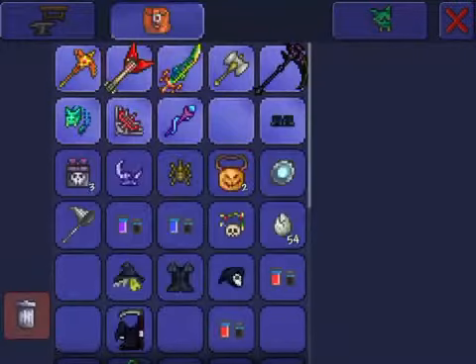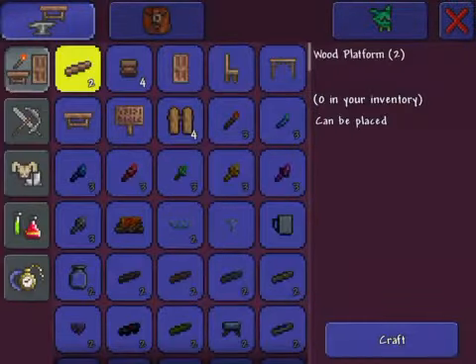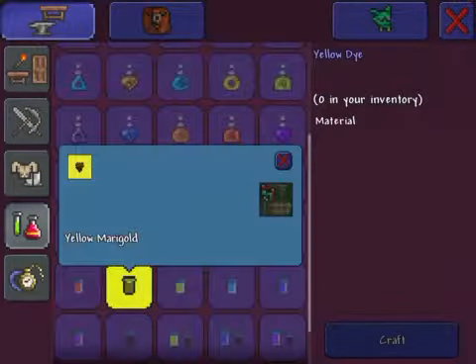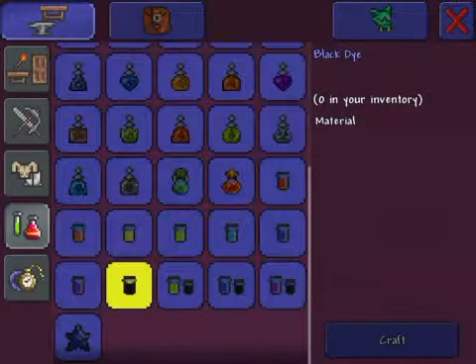I'm going to do a guide on how to make and dye your own clothing. You can get some types of dyes for various items that you can find around the world. Most of them are in the forest biome or underground, like purple mucus and black ink, which you get from the ocean biome and the water.